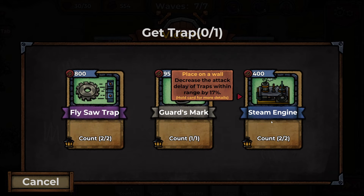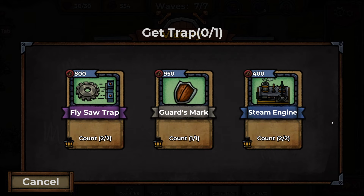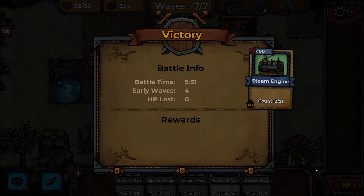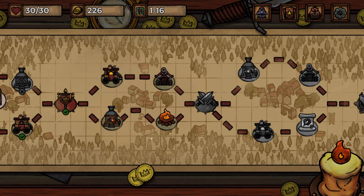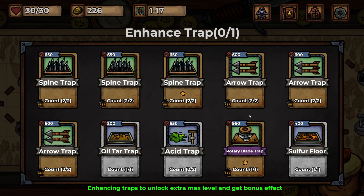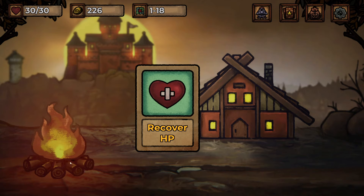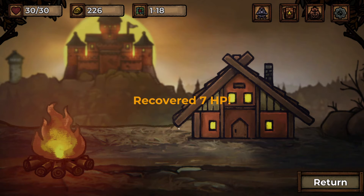A steam engine decreases the attack delay of traps within the range by 17% — that's really interesting. So everything in the area attacks faster. It's pretty cheap as well — it could be really good if we've got a little kill zone happening. There's only two more levels. Let's do the blacksmith — I'll enhance one of our traps. Maybe the sulfur floor, I think that would be nice. Apparently if you stop at a bonfire, you can recover your health. We're already at 30, so that was a bit of a waste.